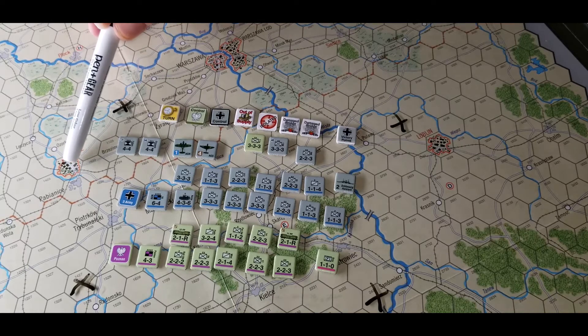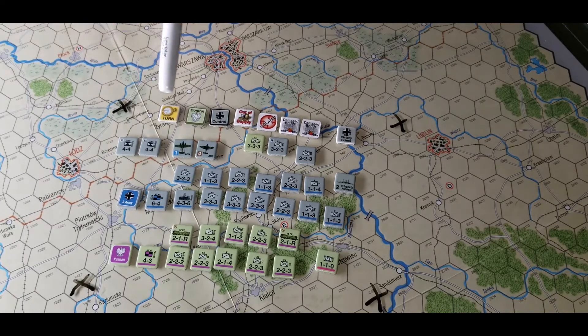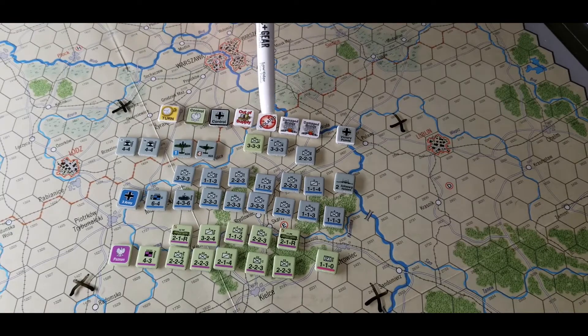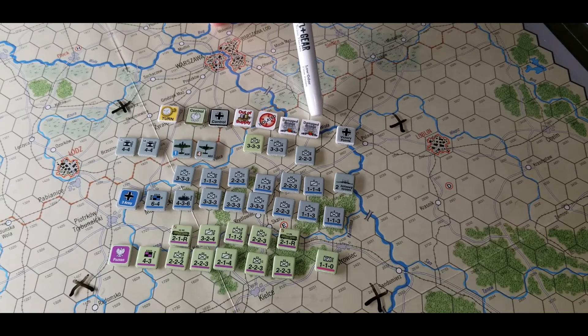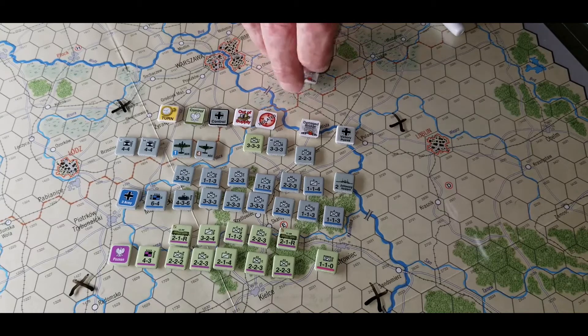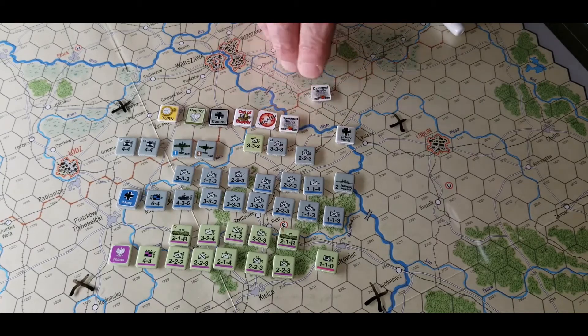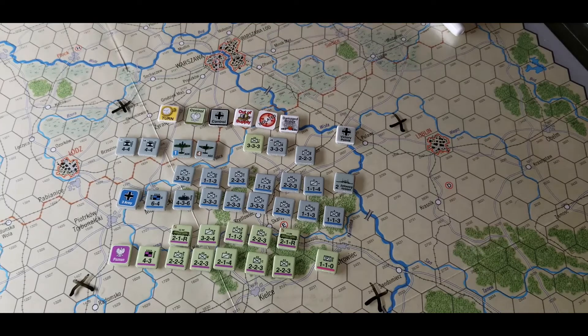Whoever controls them — there's just enough counters to cover them, I think there's 12 of them. Then you've got your out of supply marker, and on the back side is isolated. And then you've got your damaged bridge marker — both sides say damaged, so damaged bridge on both sides.